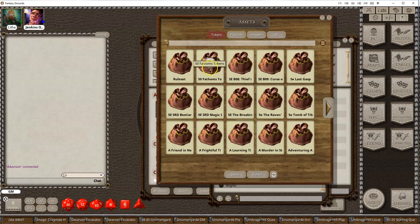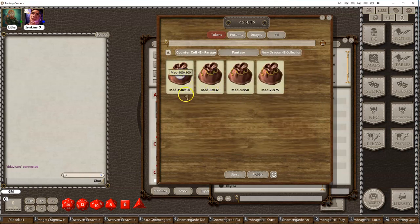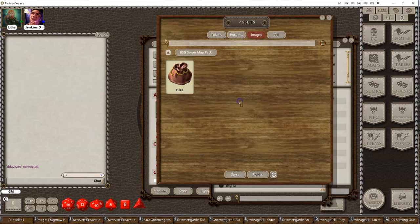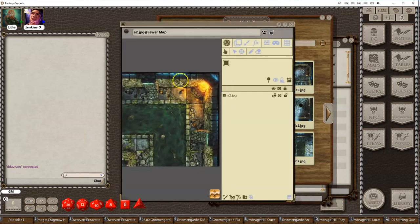Another nice feature is you can click and view a preview of a particular token. If I go to my images and I wanted to grab maybe a sewer map, I can now zoom and see what that's going to look like. I can import this into my campaign, and now it's ready for me to start using right away.